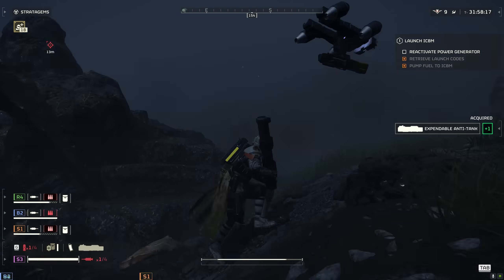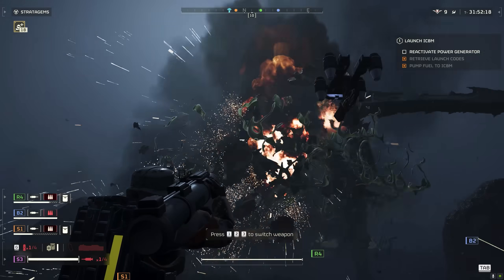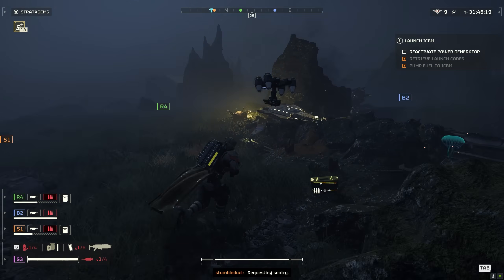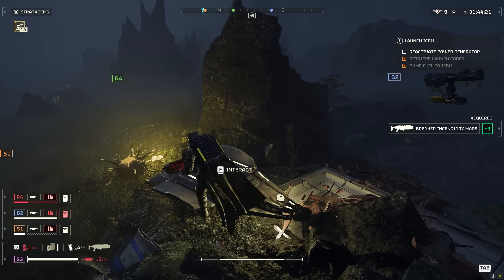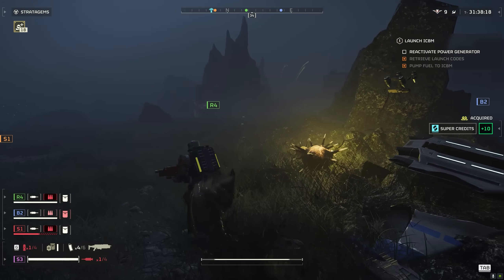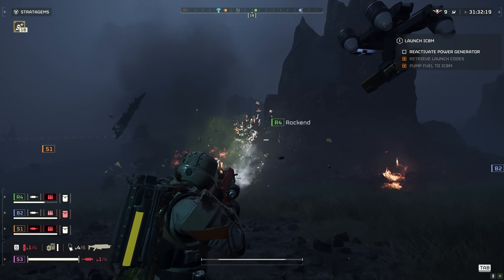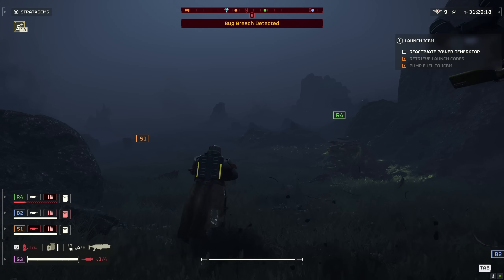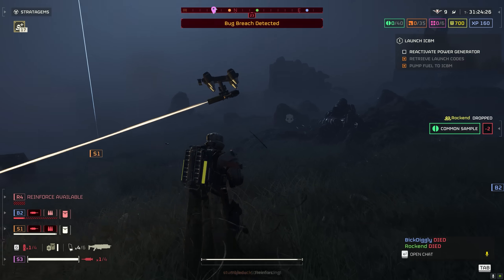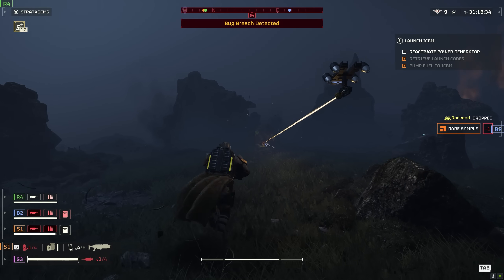Visible supply lines on the map — this is a highly requested one. We've been asking for this for ages because it's essentially the primary use of external websites like divers.gg — to see where supply lines are so you can work out: if you capture this planet, what other planets become available? Those websites are also good for checking major order progress when you're maybe at work. The other thing is attack origins — it's going to show you where the enemy is attacking from.